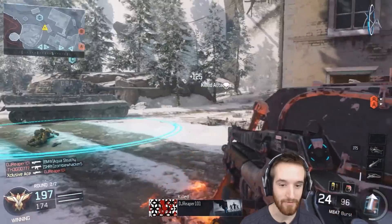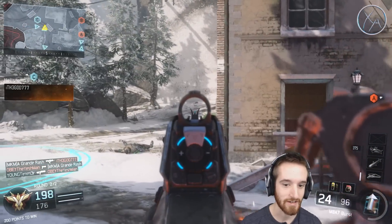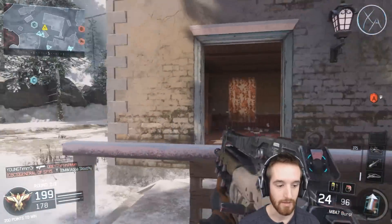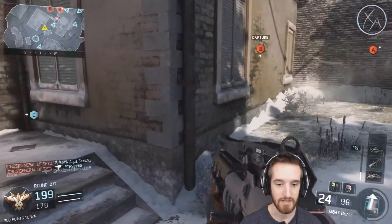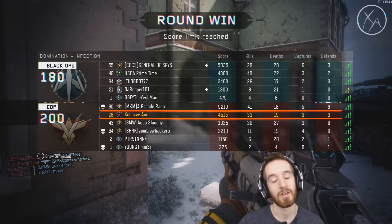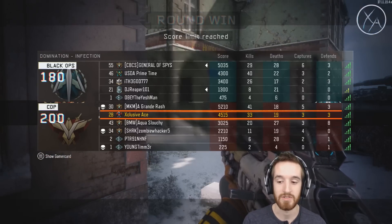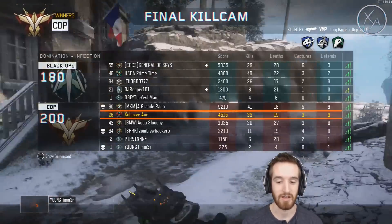We can't lose C — we absolutely cannot. If we lose C I'm going to be very disappointed. They put the Hardened Sentry on C too, so they're smart. But there we go — we managed to hold out for the win! I did have a great teammate with me as well; Grand Rash was right there with me, actually quite a bit ahead of me in controlling that map.